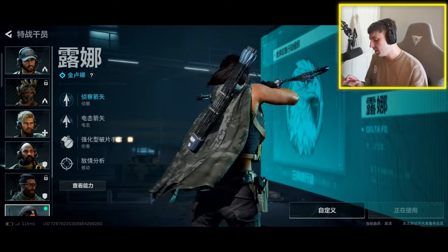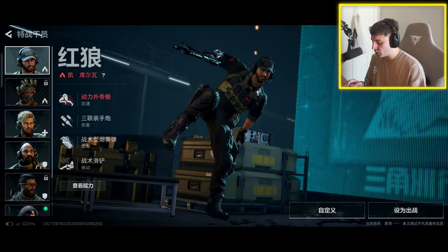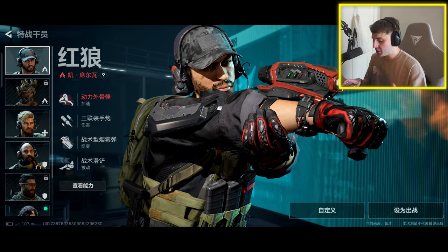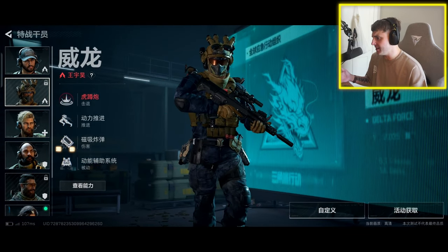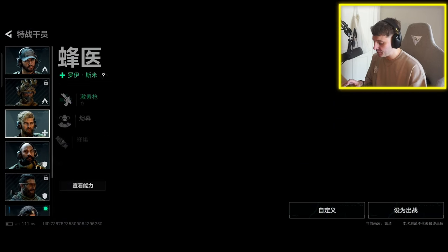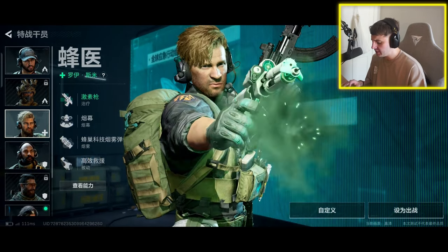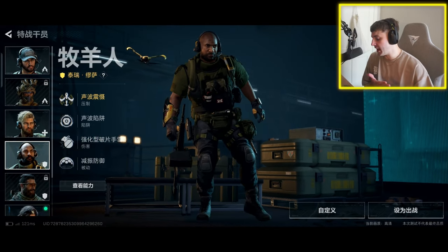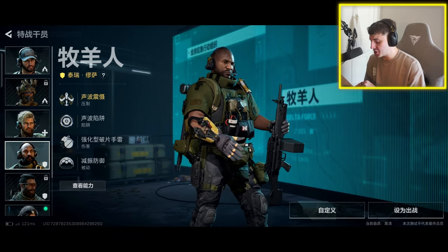So it looks like there's a mode which has operators with abilities. There are seven different operators — I don't know the names right now since it's in Chinese, we'll find that out when the game comes out globally. You can see one has some sort of missiles and a grenade. And just take a moment — look at these sick animations when they come out. This guy here looks like some sort of medic, or maybe that's a poison pistol or something. The next guy looks like a drone user, maybe a recon character like Bloodhound. Those animations are so sick.